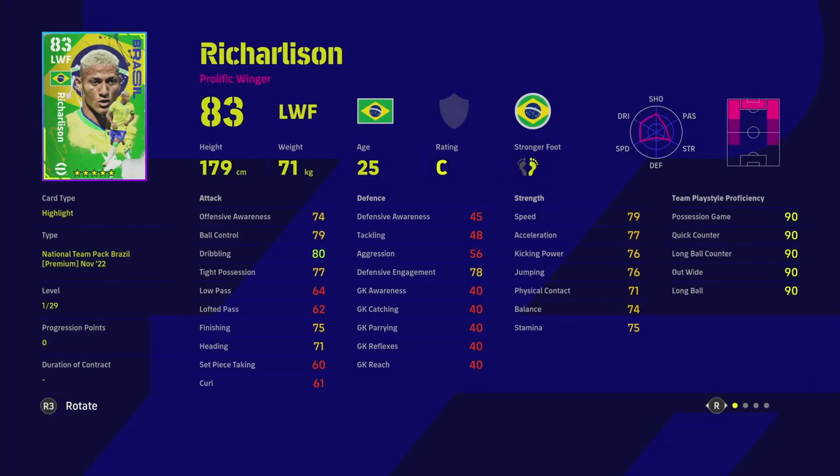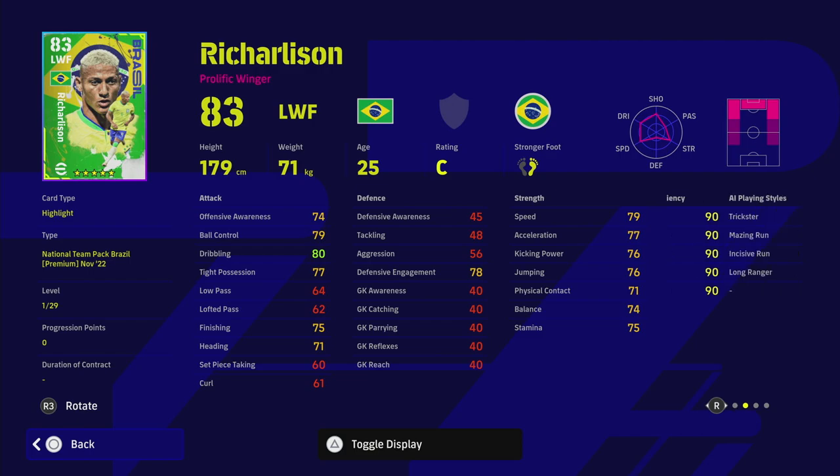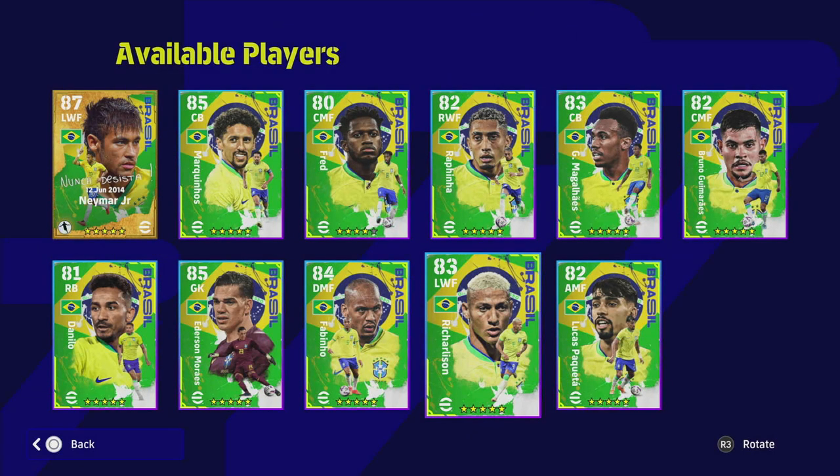Richarlison is overshadowed slightly by a lot of the other wingers in the game — he doesn't have unwavering form. You're getting a normal winger who can play left wing, center forward, or right wing, similar to Son for Tottenham. His 80 dribbling, 77 acceleration, and 79 speed are decent, and with 29 levels you'll get 90 in dribbling. His card is very similar to Rafinha.